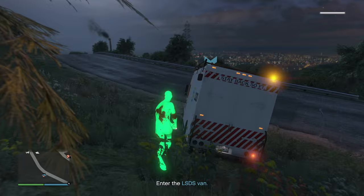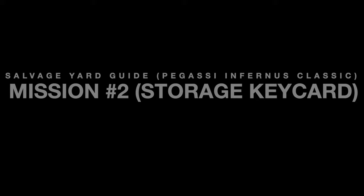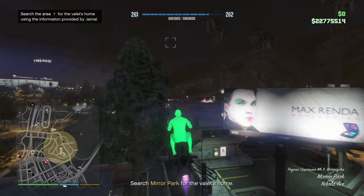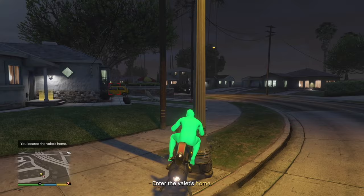That's basically the end of the mission once you get the van to the salvage yard. Going into our next mission — Storage Key Card. Click into that and we'll show you how it's done. Make sure you have food, body armor, and MK2 — all recommended. Now we're going to go to Mirror Park and we have to search Mirror Park for the valet's home. I'll fly around and show you the exact location — it's in this yellow circle.